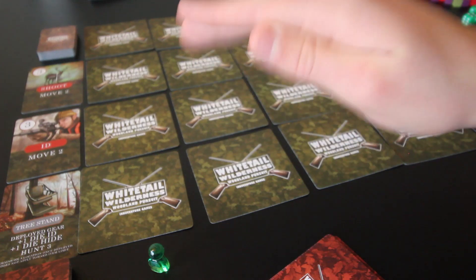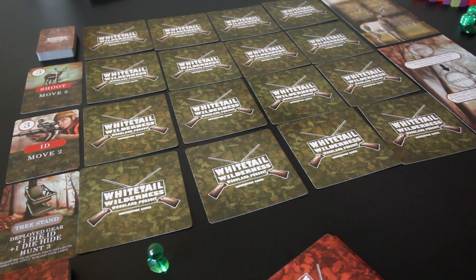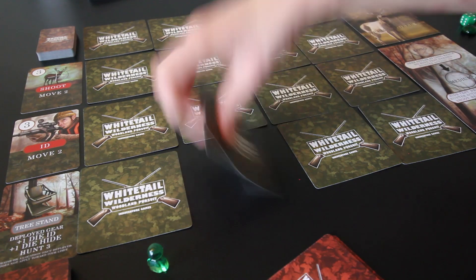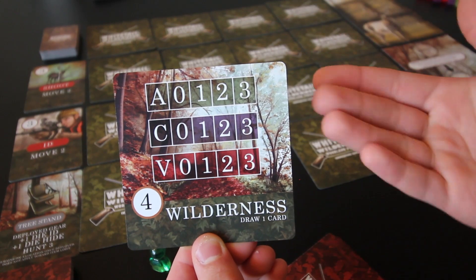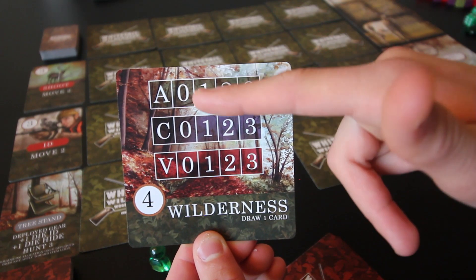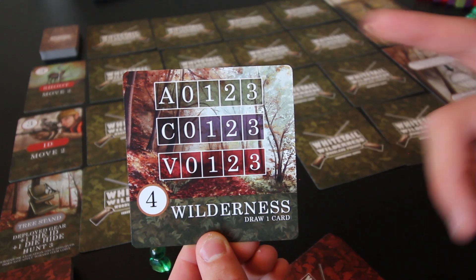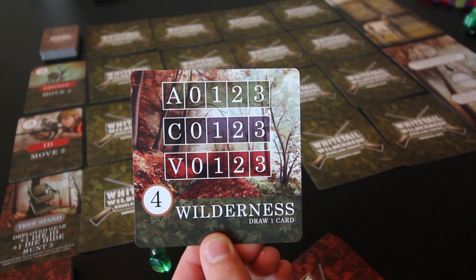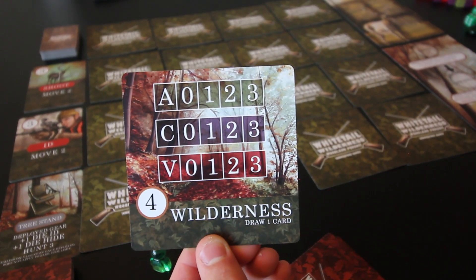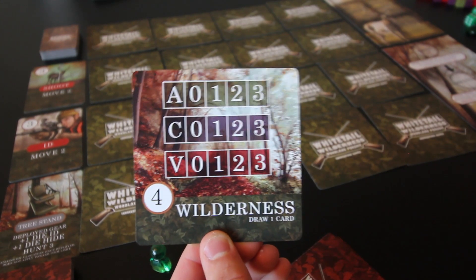It really doesn't matter where we choose because it's all random, so let's go right here. This is a wilderness card with a bunch of different numbers and stats. We have A for activity — how much deer activity is in that location — cover, how much cover is here, and advantage, whether there are good hills and vantage points to shoot from, which helps when identifying and shooting deer.